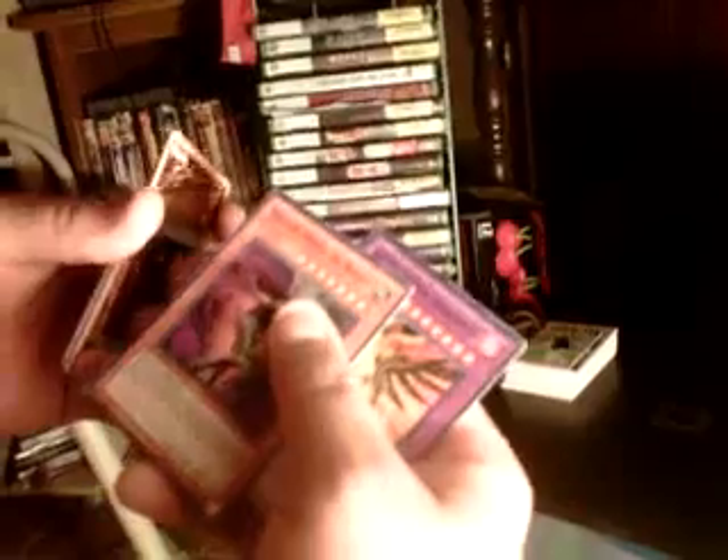Beastly Mirror Ritual — I think somebody likes that Summon Fiends Mirror. And the Meteor B Dragon — the bee or bug card. Fallen Angel of Roses and Blaze Fenix the Burning Bombardment Bird. Not a bad set — 14 cards total. That's all for the tin.